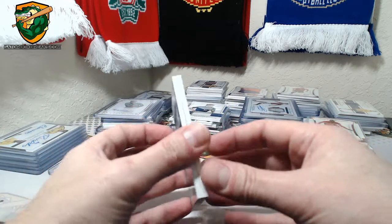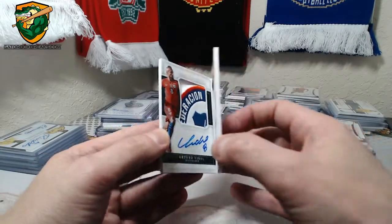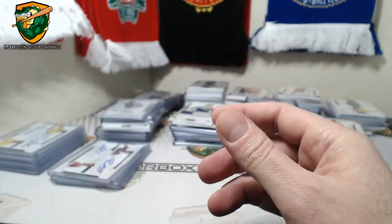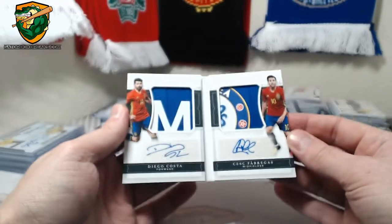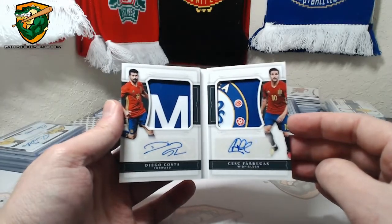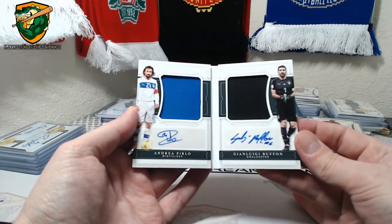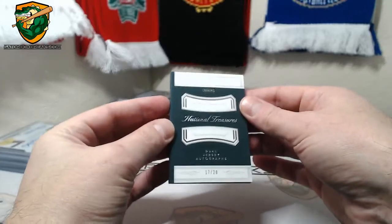We got three booklets, one per case. Arturo Vidal and Penila — that one is 1 of 10, Gold, Player Worn. And we got an 11 of 15 — Diego Costa and Cesc Fabregas, with a sick Chelsea patch, match-worn. And an Italy booklet — Pirlo and Buffon, 17 of 20, player-worn.